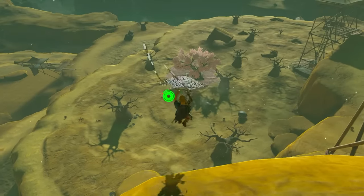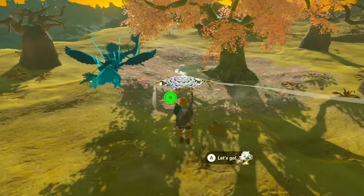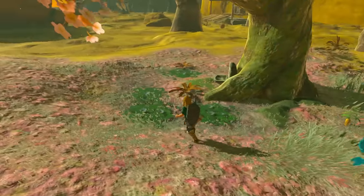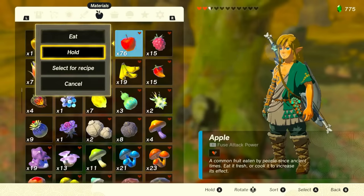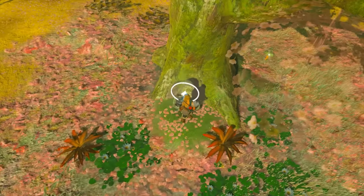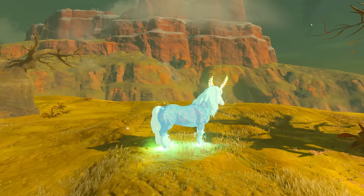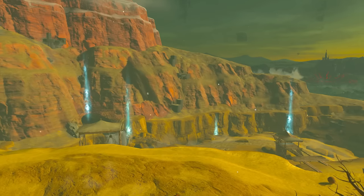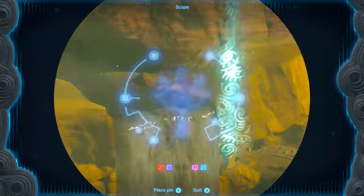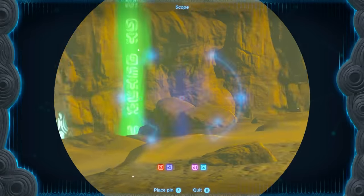If you ever come across a cherry blossom tree, always go to it. Walk up to the front where you'll find a small altar. Open your inventory, select an apple — golden or regular — hold it, and place it on the altar. A cutscene will trigger and reveal all the glowing spots in the surrounding area on your map. These glowing spots indicate where caves are located. You'll be shocked at how many caves are hidden in places you'd never expect.